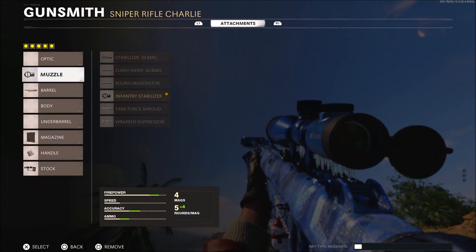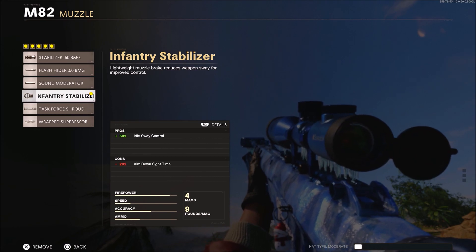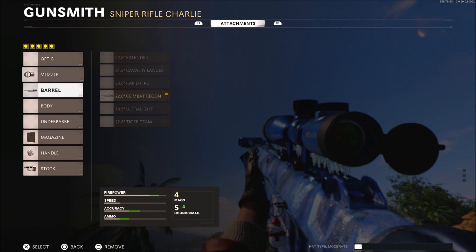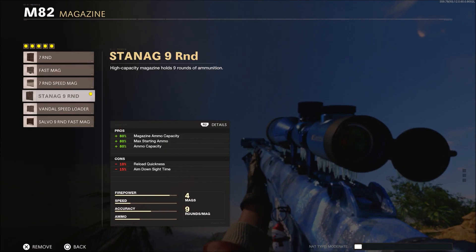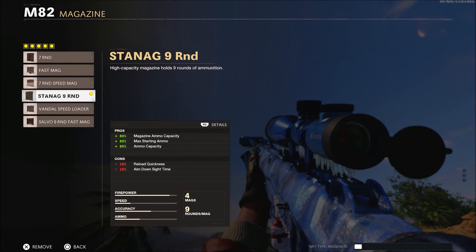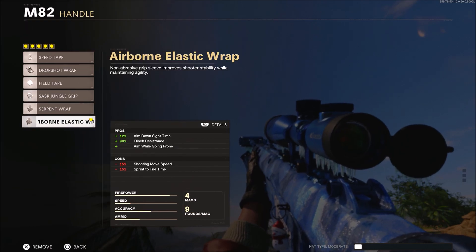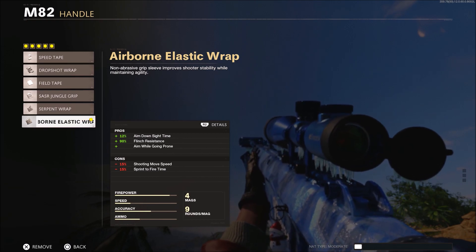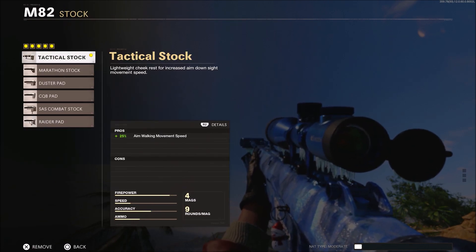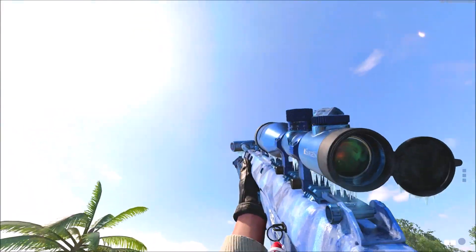There are a bunch of attachments that came with this weapon. The Infantry Stabilizer gives a 50% boost to idle sway control but loses 20% aim-down-sight speed. The 22.6 Combat Recon gives 75% bullet velocity but loses 20% idle sway control. The STANAG 9-round mag adds extra ammo but loses reload quickness and ADS speed. The Airborne Elastic Wrap wrap gives 12% ADS time, 90% flinch resistance, and lets you aim while going prone. The tactical stock gives 25% aim walking movement speed but loses 15% sprint-to-fire speed.